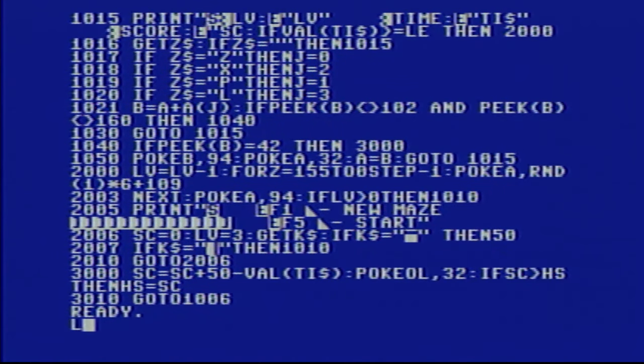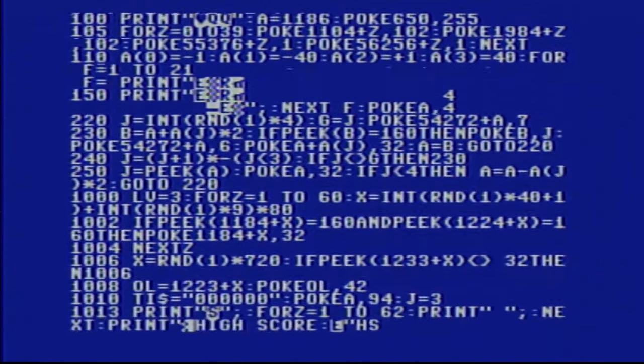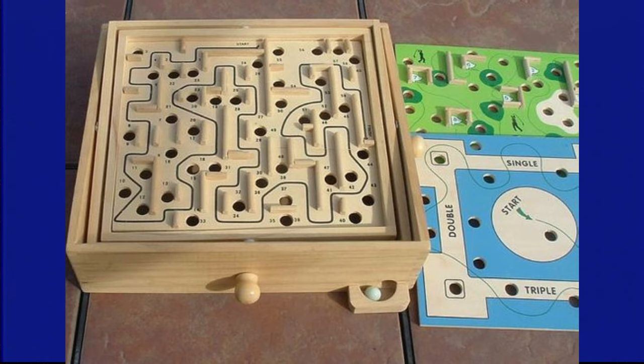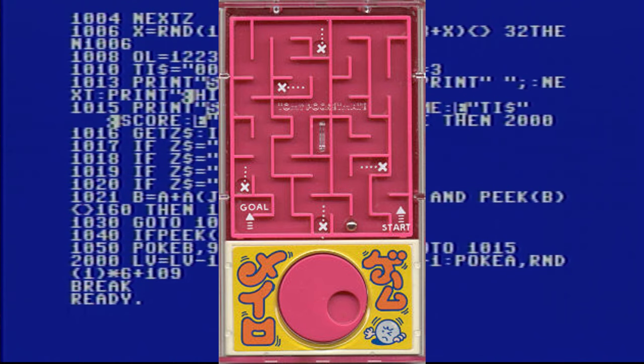We are going to look at the listing, and you can see that it has movement left, right, up and down. It uses Z, X, P, and L for the directions. It's a nice little maze game — like those little pocket maze games where you have to move a ball bearing to the hole.